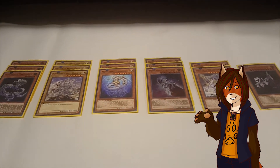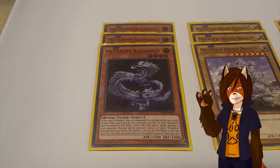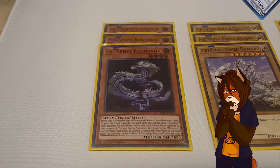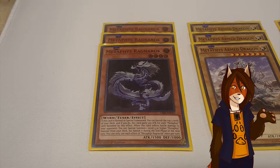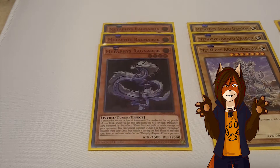Starting off with the monster lineup, we have a playset of Metaphys Ragnarok. In addition to being a four star attacker, if it's normal or special summoned you can banish the top three cards of your deck, and if you do, this monster gains 300 attack points for every banished Metaphys card among them. In addition, if this monster does battle damage, then you get to special summon any Metaphys monster from your deck, but you have to banish it during the end phase of the next turn.